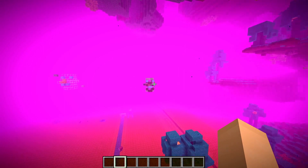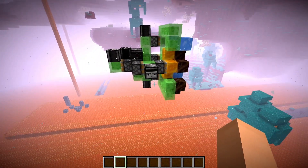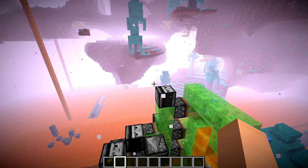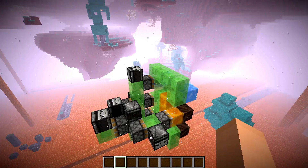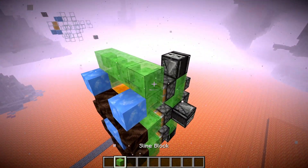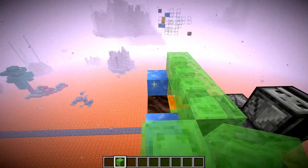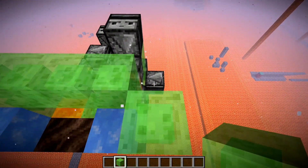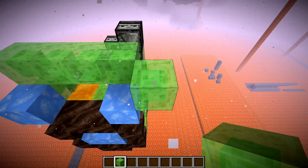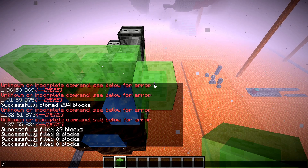One trick in creative if you want to build this is to actually build the machine in a nice open space like I have it out here, and then just clone that one into the lava. If you have any mistakes, you can fix it there, reclone it, and try again. To do that, get any block and go to the furthest corner of the flying machine. Then hit slash on your keyboard, or just hit T and then slash.